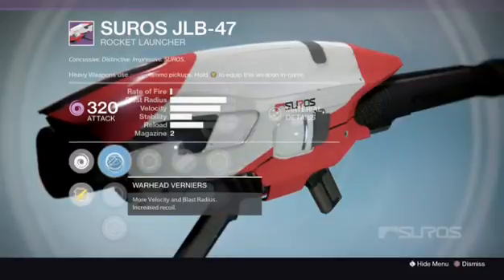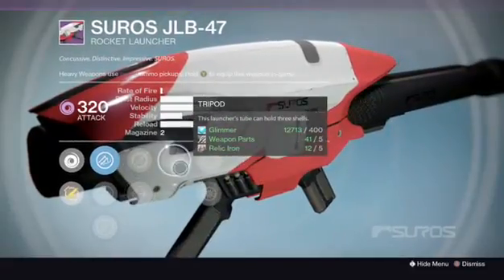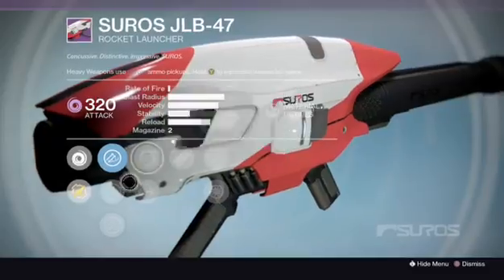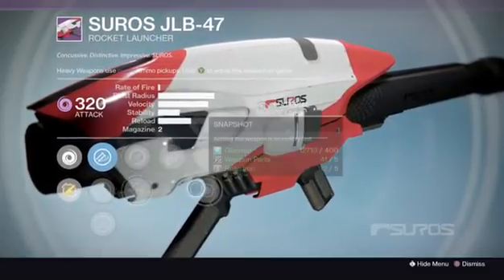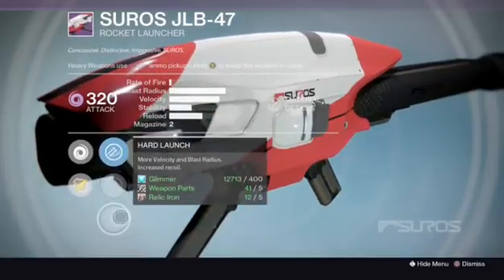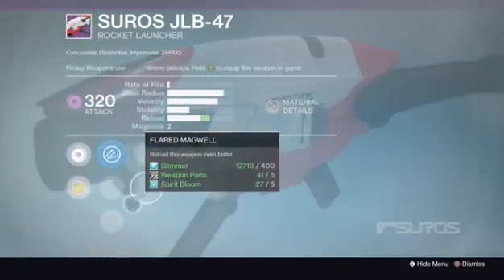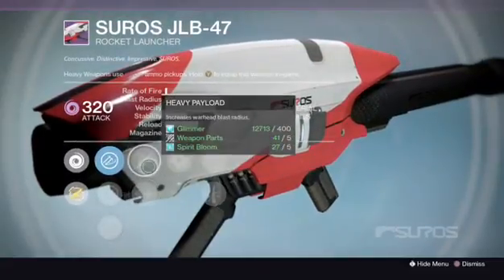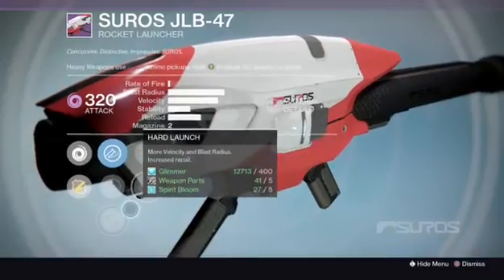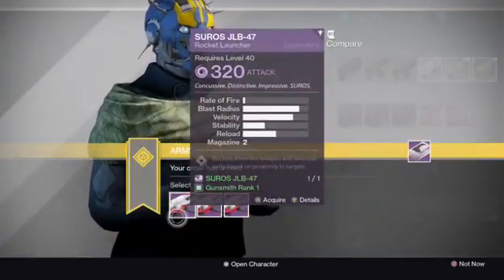Let's see rank three. We got the Warhead again with Smart Drift Control and Hard Launch. Good. Single Point Sling, Flare Magwell, Tripod, Javelin, and Snapshot. Not bad — Javelin, Tripod. Probably running with Flare Magwell just to get that quick reload. But you got three in the chamber, maybe Single Point Sling to swap the rocket launcher a little quicker. I see potential in rank three and rank one, but I'm leaning closer to rank one. This seems like God tier — Hard Launch, Heavy Payload, Grenades and Horseshoes, and Javelin. Velocity, blast radius, Grenades and Horseshoes — which is amazing. No need to think it over. Definitely rank one on the JLB-47 rocket launcher.